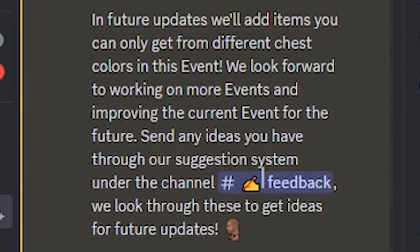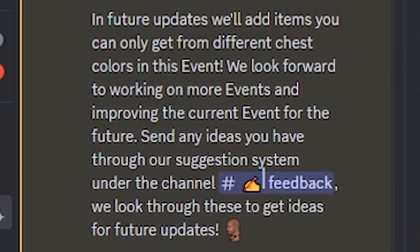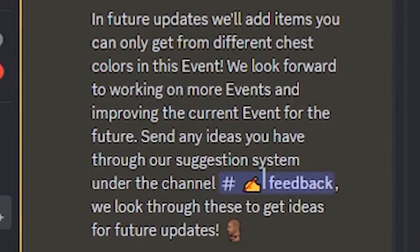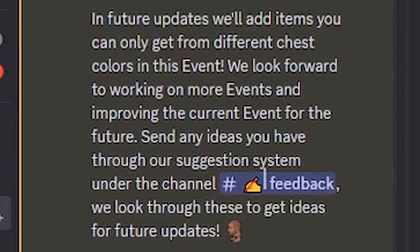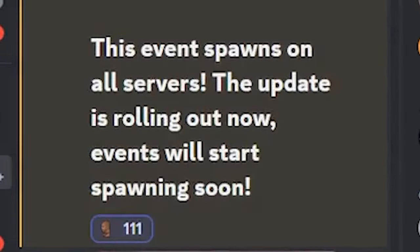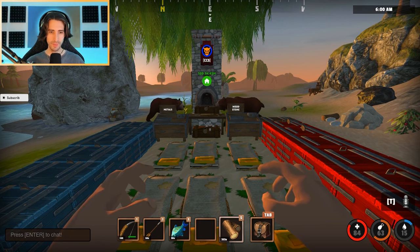Future updates will add items you can only get from different chest colors in this event. They look forward to working on more events and improving current events. Send any ideas through the Steam suggestion system under channel feedback. This event spawns on all servers and the update is rolling out now.